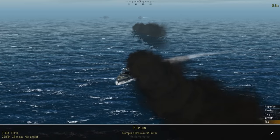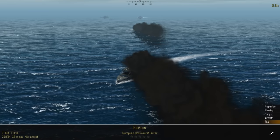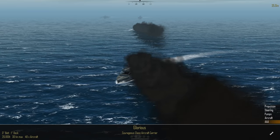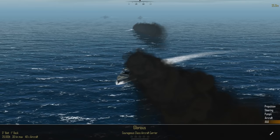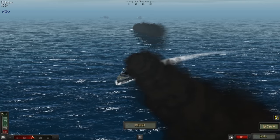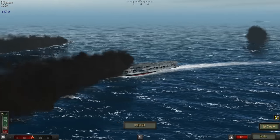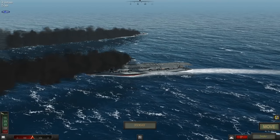I could disengage, but I want to get the aircraft airborne. My anti-aircraft guns are still disabled but the flight deck is ready to go on the Glorious. If I'm going to launch aircraft I have to stop generating smoke, which makes me easier to hit for a while.